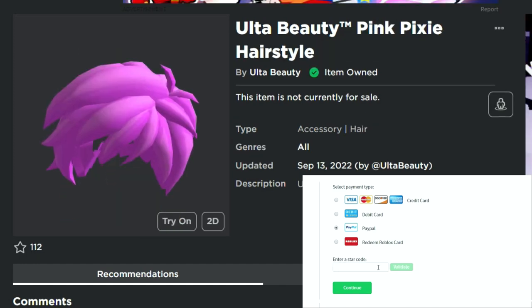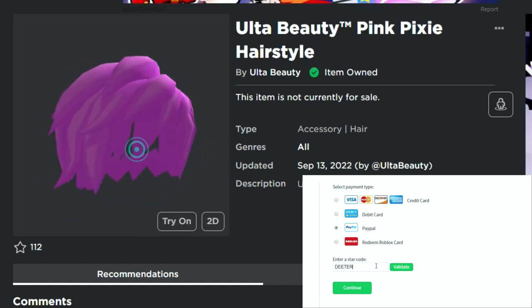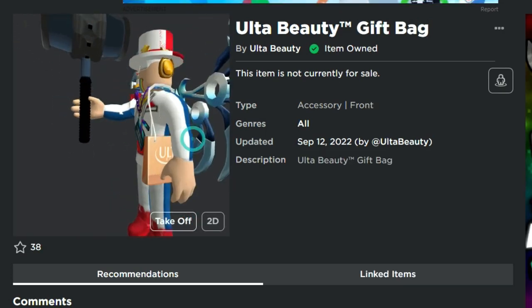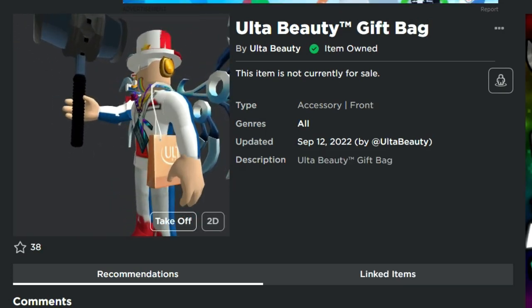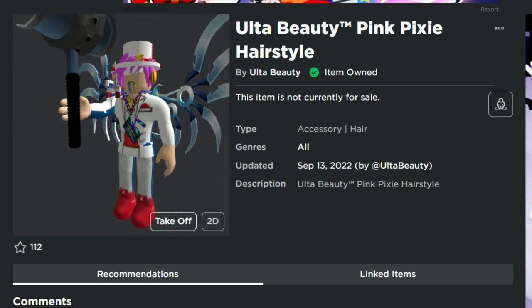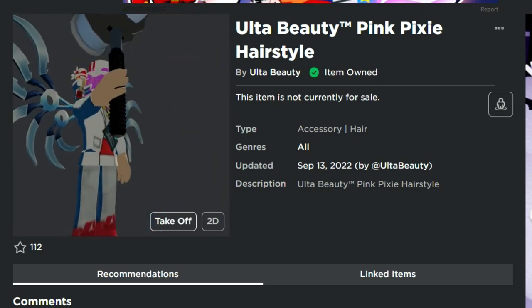What's up guys, we've got a couple free items here for you in Ulta Beauty. We've got this bag and this pink pixie hairstyle thing right here that you can get for free. This is what the bag looks like — something that just kind of hangs over your shoulder and is on your hip as you're walking along. And the pink pixie hair that stands out quite a bit — that is really bright pink hair.